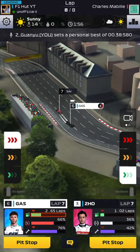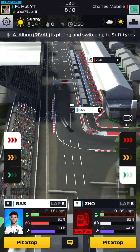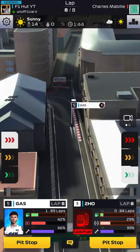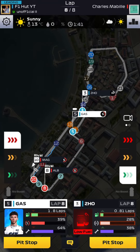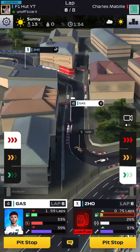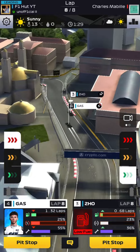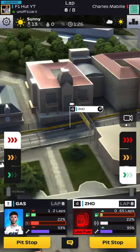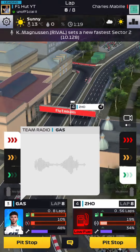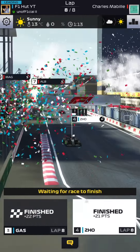Gasly is around P6 but we're giving team orders to let him through because Guanyu Zhou is nearly out of fuel. Gasly is honestly an amazing driver this season — very OP in all rarities. I'm using him at common rarity and he's a great overtaker. He'll perform well probably up to Series 6, but after that he'll start dropping back in qualifying and races. This race is good for 43 points.